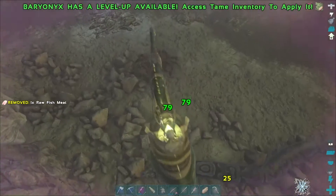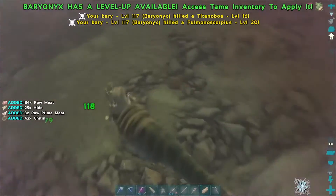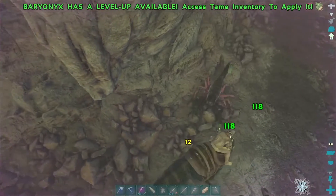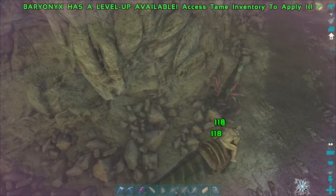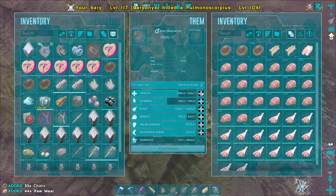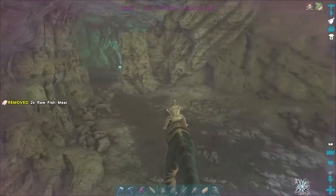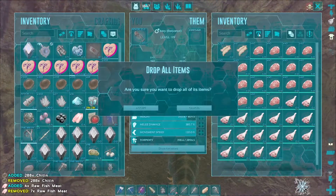Scorpions, I should be able to figure out. Not now, thank you. And I'm stuck — good thing baby Onyxes can jump. Alright let's continue. I'm gonna take the fish meat off and also the chitin because I need it.